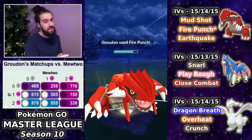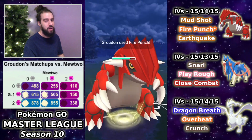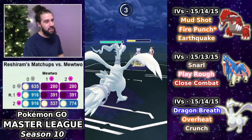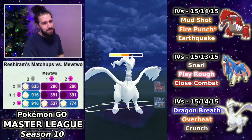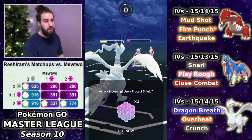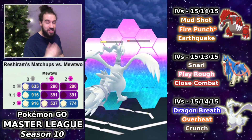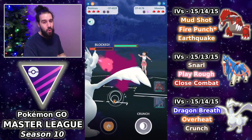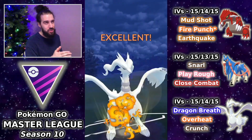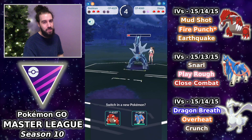I swap out into Reshiram while being behind on energy — not the greatest situation. Then I make one of the more questionable plays ever: I double-shield Reshiram against Mewtwo, which is an absolutely horrible play. In large part because I lost count of where the Mewtwo was. Thankfully we do get to the Overheat, which was sort of the plan by double-shielding, and I was hoping they'd shield but they didn't — a bit problematic.